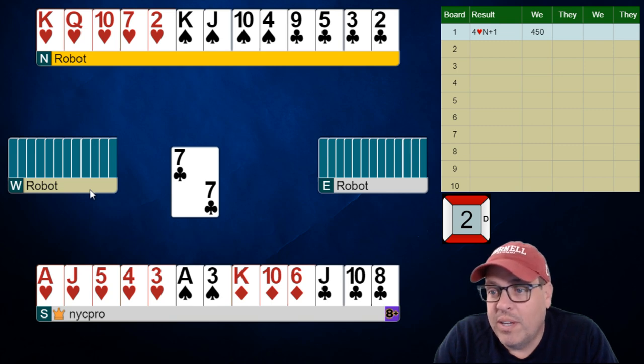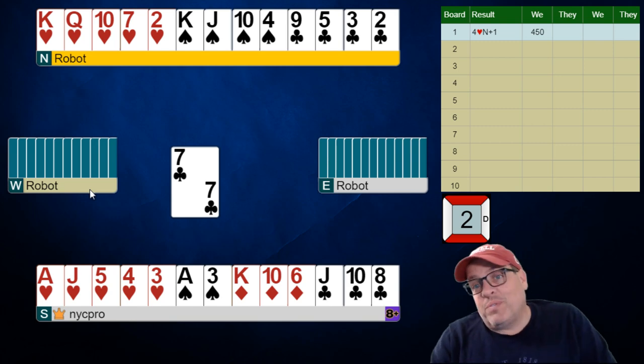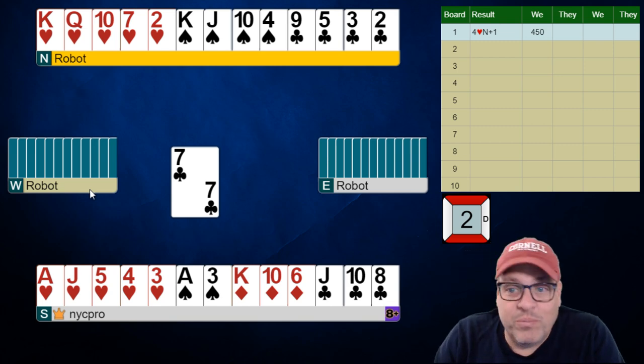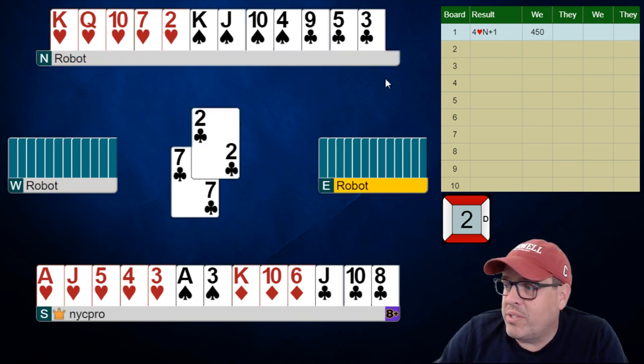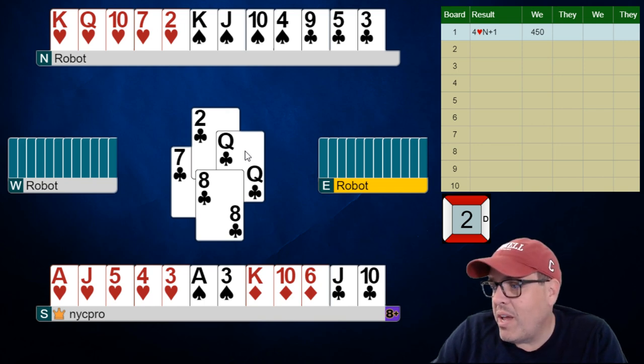However, we're not too bad off here. We have three club losers for sure, but after that we're okay — this hand is going to do pretty well. Let's see how many club tricks they choose to take initially. They might be thinking they're going to have a club ruff, but no — they just have a whole bunch of club tricks. This is a really interesting spot where yeah, they can take their tricks, but we can always ruff high.